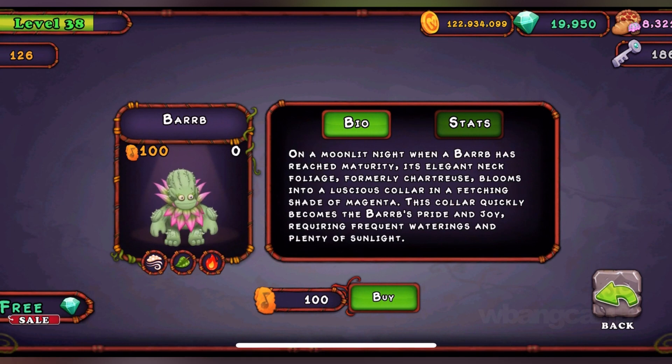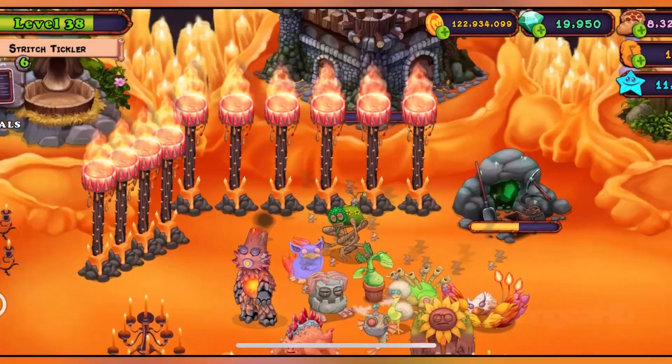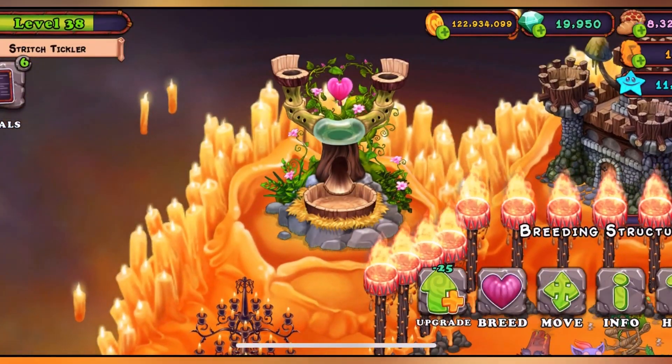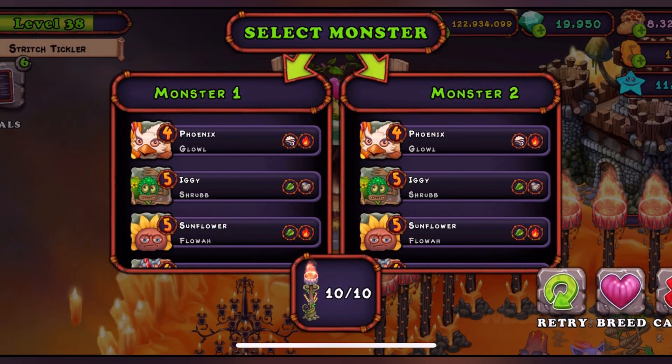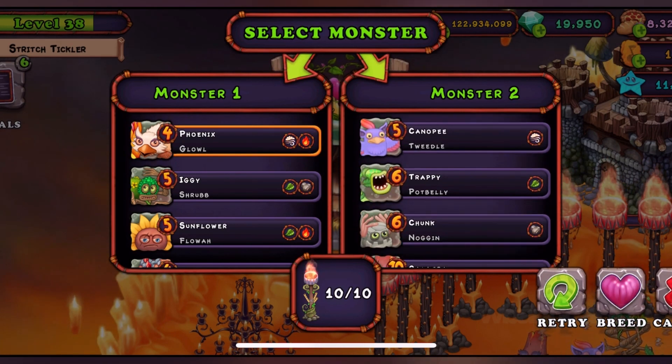So this is the one we're looking for: air, fire, plant — air, fire, plant, air, fire, plant. I might forget — bad memories — air, fire, plant and air, fire, plant. Air, fire, and we need a Potbelly.